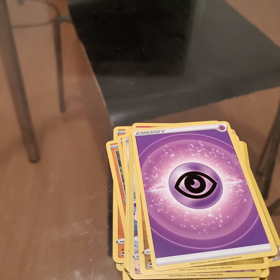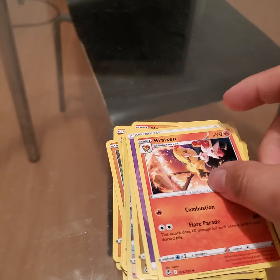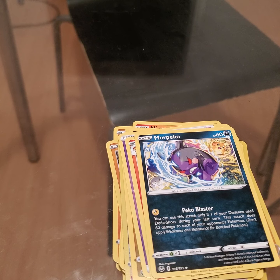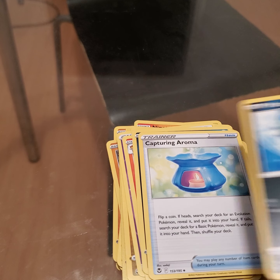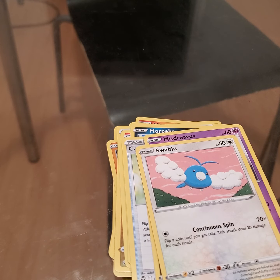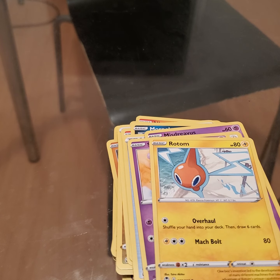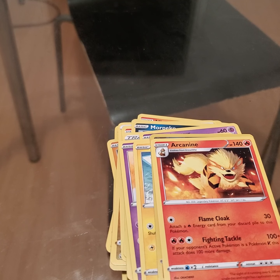Okay, Psychic Energy — ooh, Psychic for the Lugia maybe. I have Breloom, Murkrow, Capturing Aroma, Marill, Victreebel, Swablu, Swirlix, Phantump, and Toxicroak. Oh, Arcanine! I really like the Arcanine, it's a really nice Pokemon.